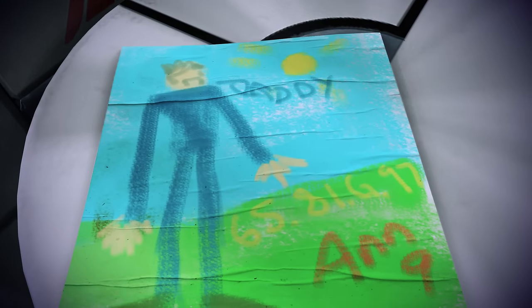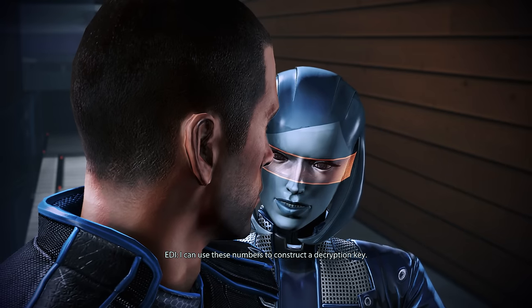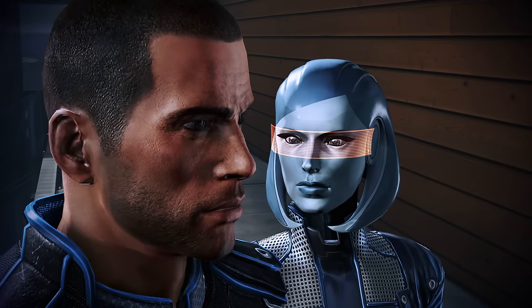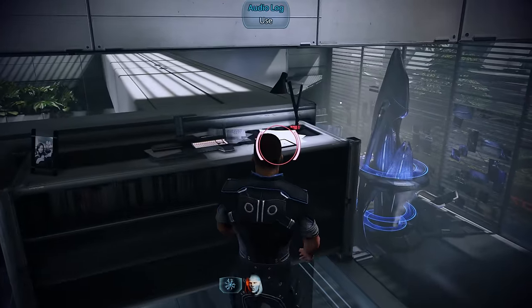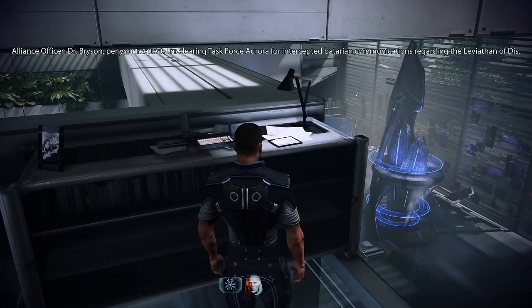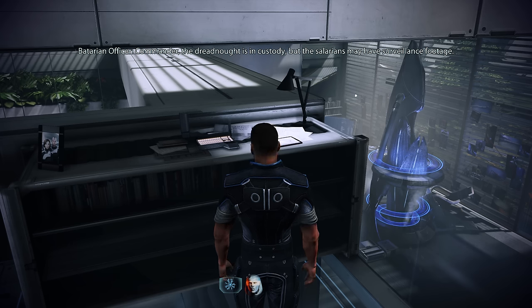Heading up to the small personal quarters, we find another piece of Anne Bryson's childhood art — and this one has numbers hidden in it that can be used to construct a decryption key. We also find an audio log: Task Force Aurora is cleared for intercepted Batarian communications regarding the Leviathan of Dis. A Batarian commander recovered what appears to be a several-million-year-old Reaper corpse with technology surpassing anything on the Council.